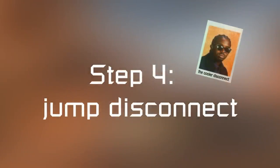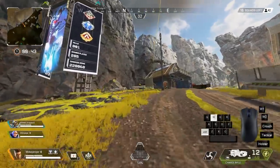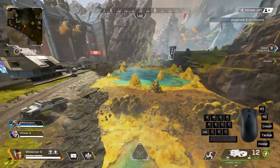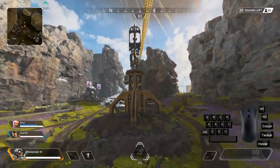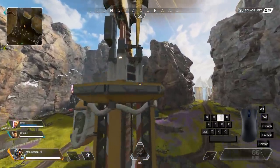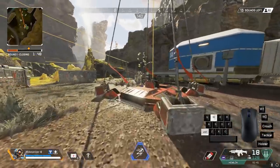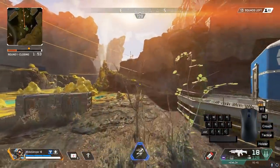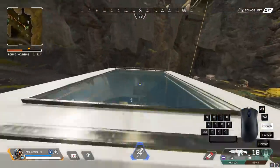Step number four: disconnecting with a jump. I really want to emphasize the importance of air strafing while disconnecting from a zipline — just looking in the direction you want to end up will not get you far. So especially while using jump disconnect during combat, air strafing will be your best friend. Jumping off a zipline also gives you a noticeable boost compared to your normal jump, and we are going to exploit this to come up with all sorts of maneuvers.